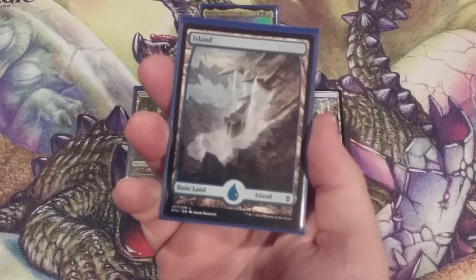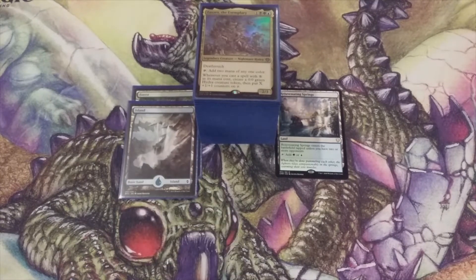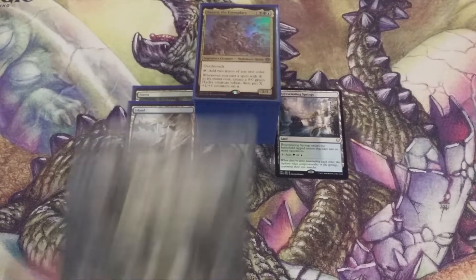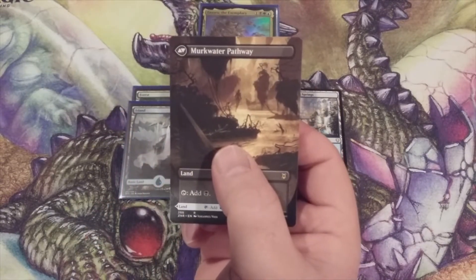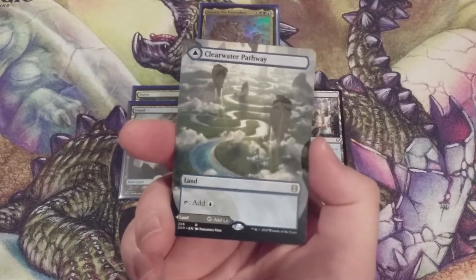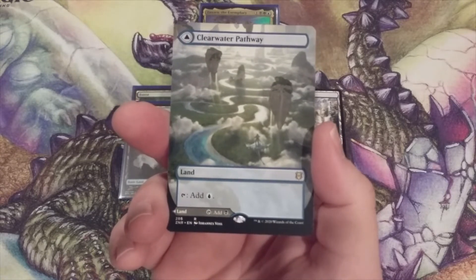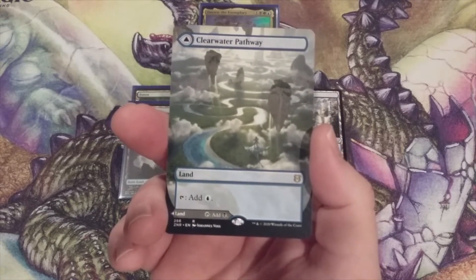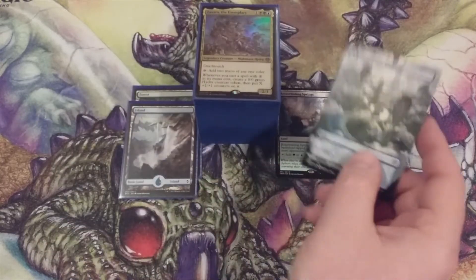Next, coming out is a basic Island. Going in its place is going to be our Dimir Pathway — Clearwater Pathway or Murkwater Pathway. We pick one side before we put it into play and then that's the color of mana that will be generated. Admittedly, this Dimir Pathway is just a placeholder until we can get a copy of the Dimir fan land Morphic Pool.